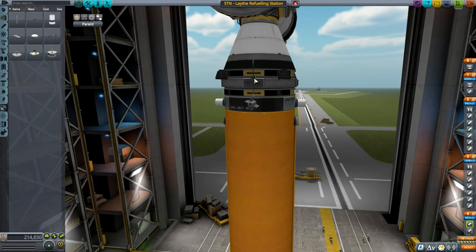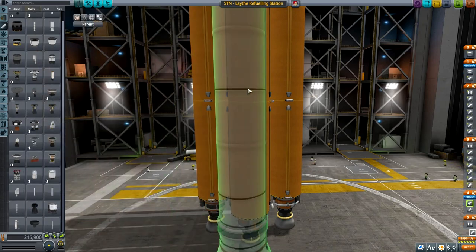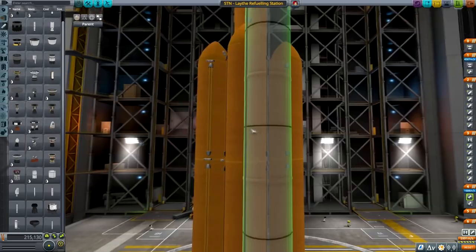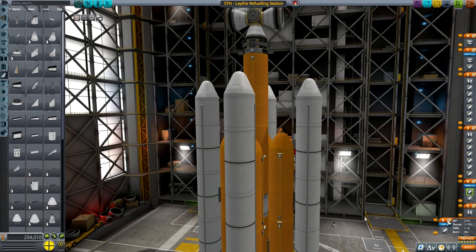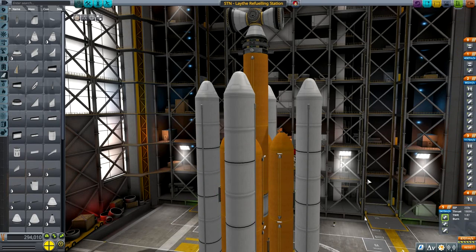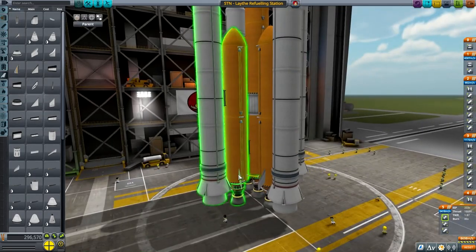Let's put a remote antenna — I almost said RemoteTech but I'm playing stock here, sorry. I'm so used to playing with mods that stock sometimes messes me up. Now let's put some more boosters — where's my Klydsdale? I really love that booster, it's one powerful booster. Four of them — who looks awesome! The four boosters will fire together, 1.87 thrust — beautiful.